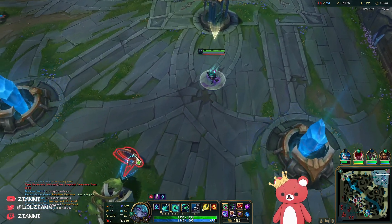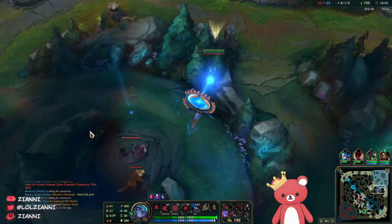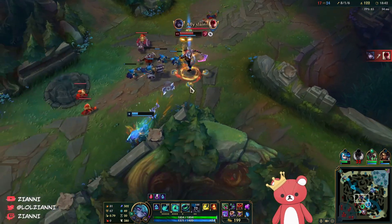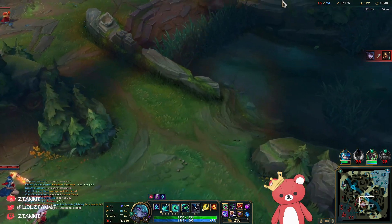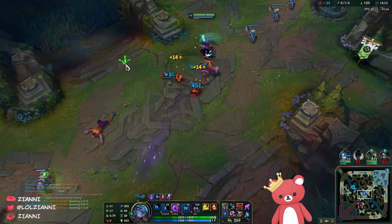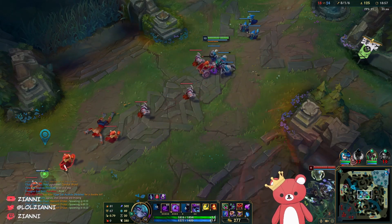Let's both clear casters with one Q — Luden's proc, clear with EQ. At Lost Chapter into Luden's it's a one-shot I believe. Dragon is really what we want to be fighting over — Dragon Soul is a very very huge commodity. Soul has about a 90% win rate on average.